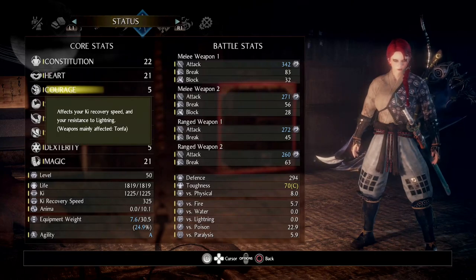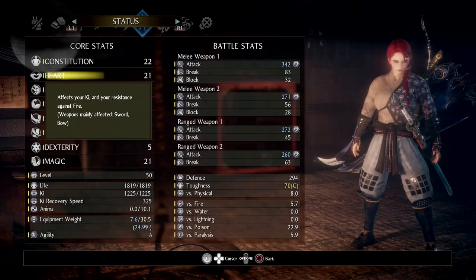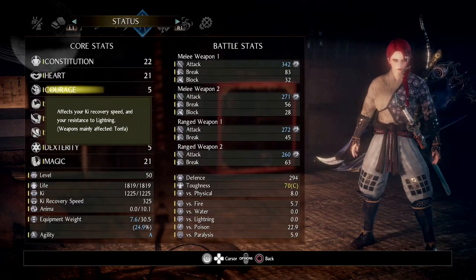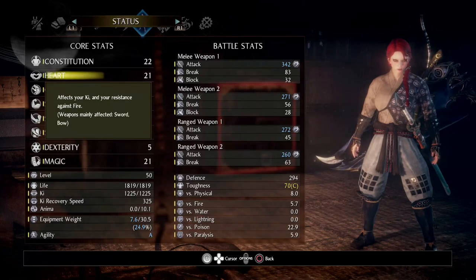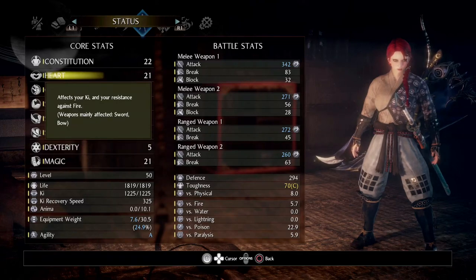Heart is obviously important for Ki. I feel like you need to make a decision between Heart and Courage. The difference between the two is obviously your secondary weapon is going to change. In addition to that, Heart gives you extra damage with the bow, a larger stamina pool which makes you better for things like blocking and allows your Ki to last longer. Or you can have your Ki recover faster, which is kinda cool, and have a minor buff to your magic power.